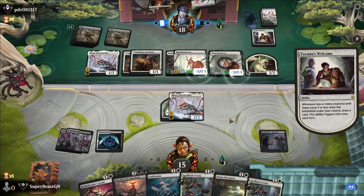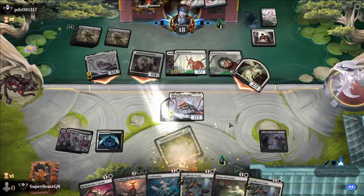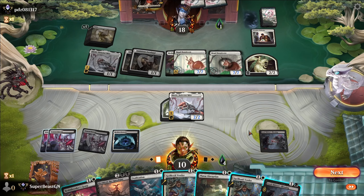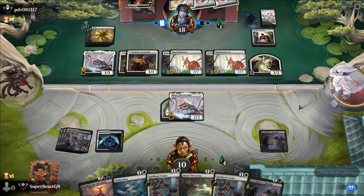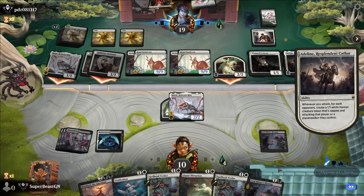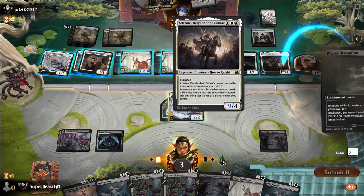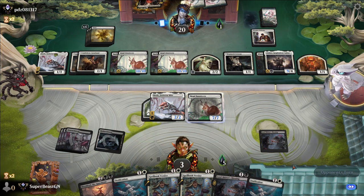Another Bunnycorn. Unlikely to attack again with the Skrelv — we get a land. We could grasp into disruption. Not the land I was looking for, but it'll do. I don't know why he's attacking with Skrelv, it's so weird. We're not dead this turn. Adeline — I think we're dead. Adeline gets disrupted. Bunnycorn comes in as a 6/7. But I think we're just dead anyway — they have more than three in play. Werefox Bodyguard — sure. Now we're at one.